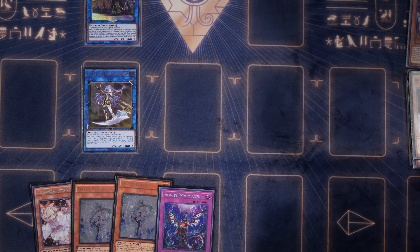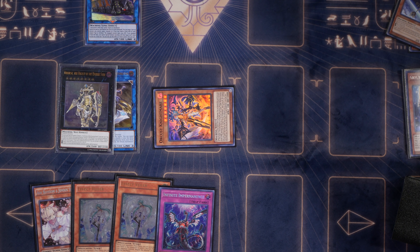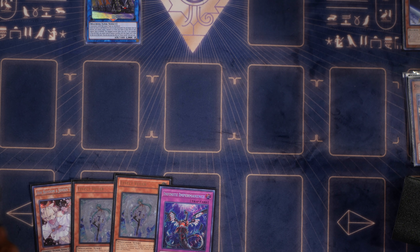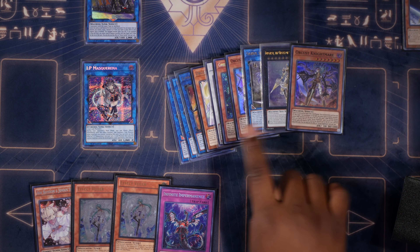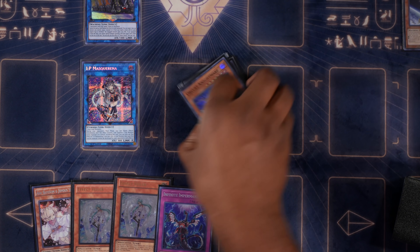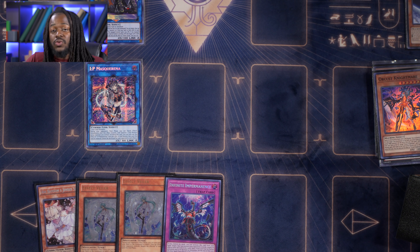Using Galatea's effect, I shuffle in Jet Synchron — it's a machine monster, which is what makes it great. I set and activate Orcustrion Babble. Then I use Orcustrion Nightmare's effect, sending World Legacy World Wand. World Wand's effect special summons Orcas Nightmare. Keep in mind we can't special summon Symbol Skeleton this way, but we have a way to get it back. We use Galatea for a link to make Den Gear Suit, then attach Symbol Skeleton. Den Gear Suit and Orcas Nightmare are used for another link.